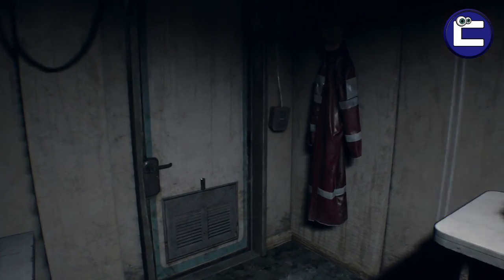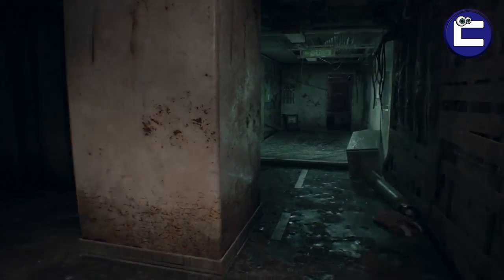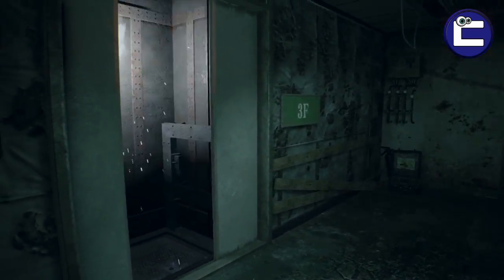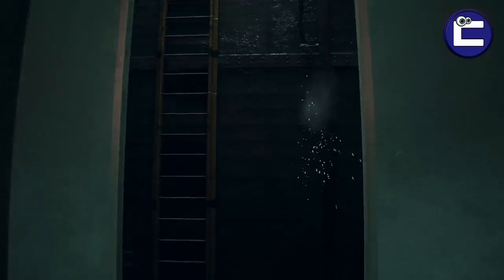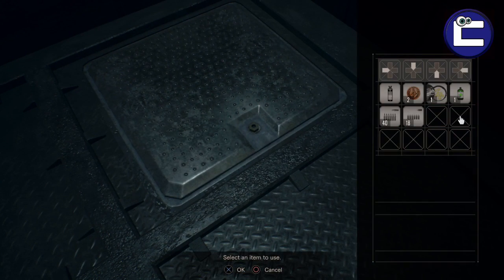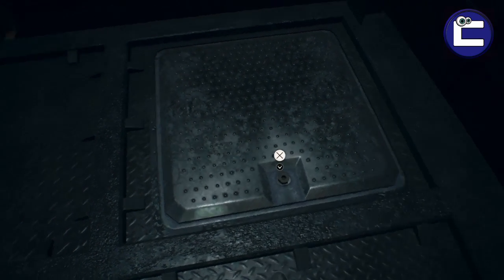If you go through the corner door here you will come into a corridor that will actually lead you to a lift shaft on the left hand side. When you drop in the lift shaft you'll notice that there's a hatch on top of this lift but it's actually locked. We need to gain access to that to be able to get through to where the key is.